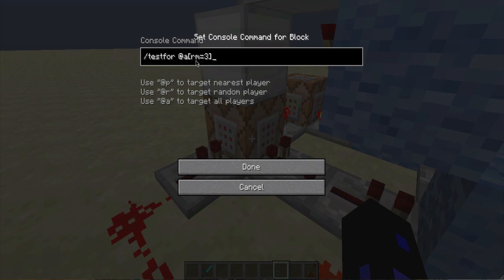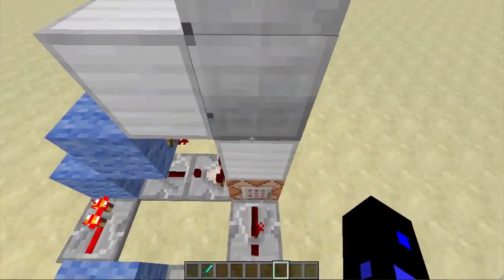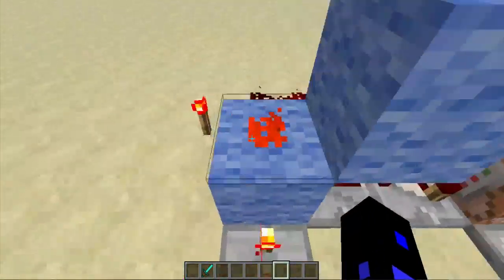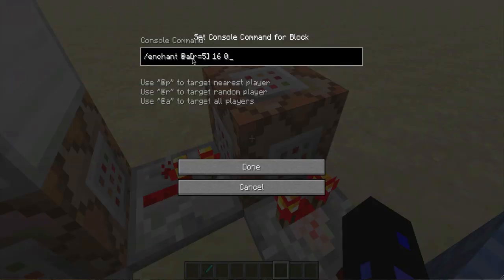The command block is saying 'testfor all players within radius maximum equals three.' It's basically like an inverted radius, so if I'm outside of three blocks, this will output to this redstone dust. Also, the clock is going into an enchant command.